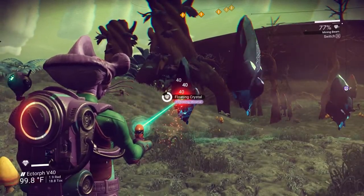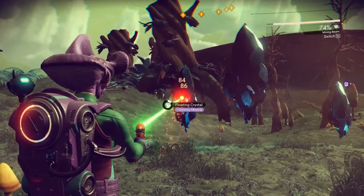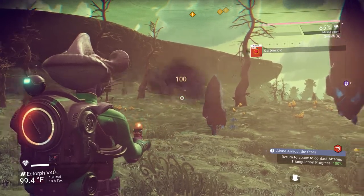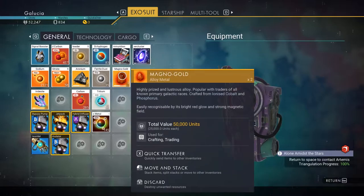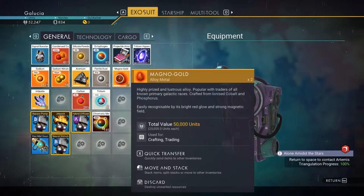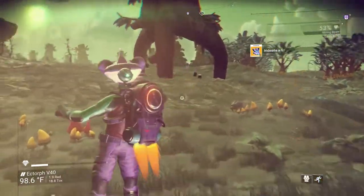This is gonna take an hour and a half with my current mining laser. You have to have an advanced mining laser to break these floating crystals. The key is to keep your mining laser almost overheated because the damage goes up. These are all worth a ton of money but they're also used for really advanced crafting, so I'm gonna put every one of those in storage back at home.